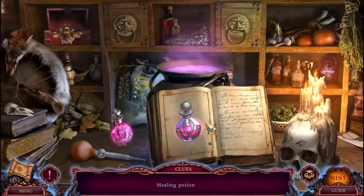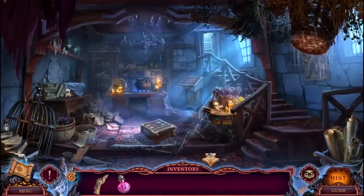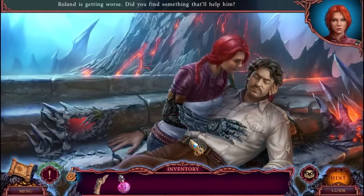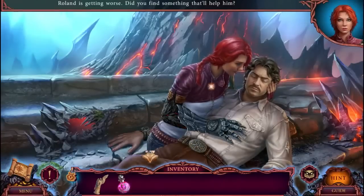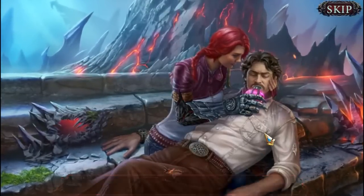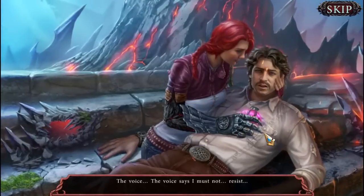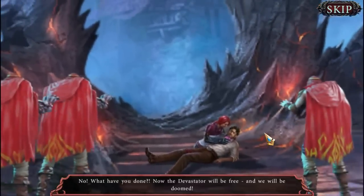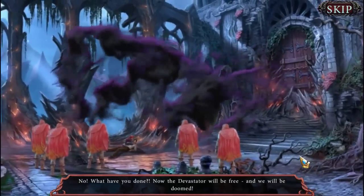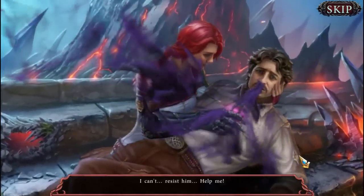I made a pink potion! All right, Roland - I should charge you for this, but I guess - did you find something that'll help him? There you go, darling. The voice - the voice says I must not resist. No, no - what have you done? Now the Devastator will be free and we will be doomed! I can't resist him - help me.